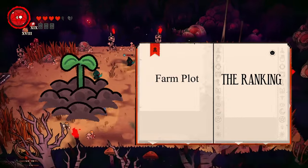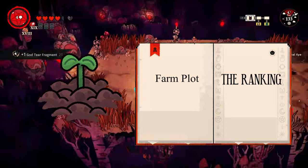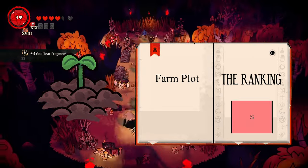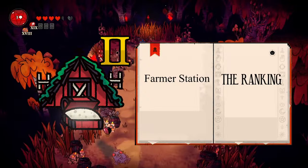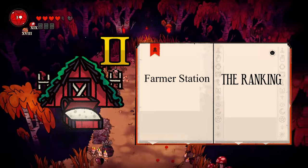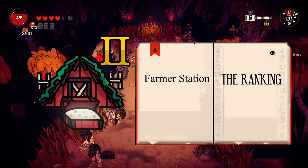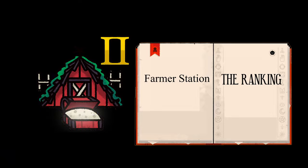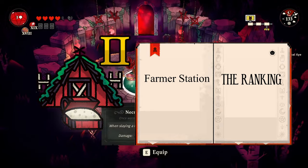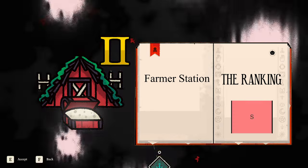Next up is the farm plot. As its name implies, you put a plot down to plant stuff. It's farming — where else is this going to go but S tier? Next up is the farmer station, which grants followers the ability to tend to the farms. At level 2 it allows them to put seeds in a chest for you to collect. A really great building since you can have followers farm food and other goods for you without being there. S tier.